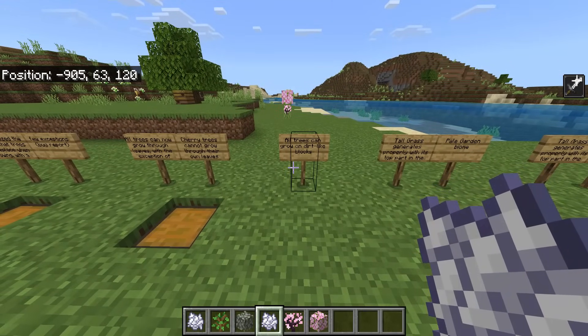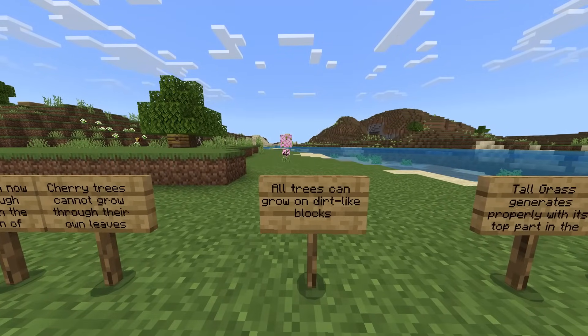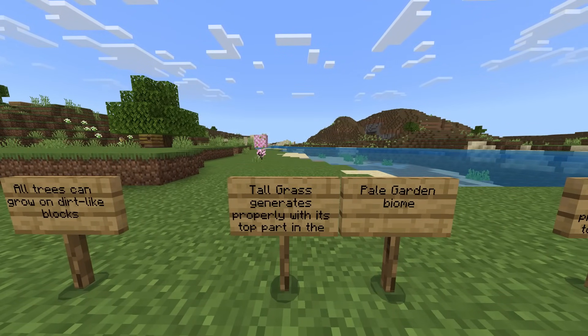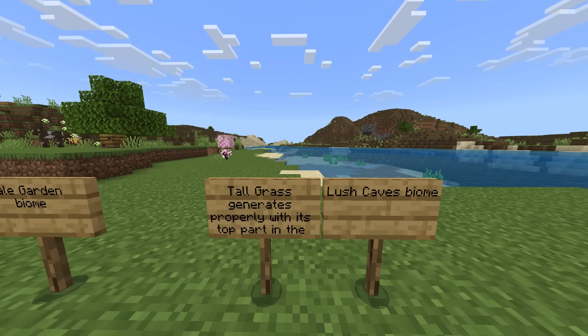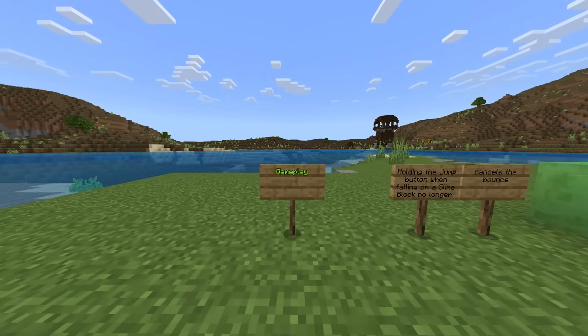It also says all trees can now grow through leaves, but with the exception of cherry leaves — they cannot grow through their own leaves. I don't know why they've done this, maybe you guys can explain in the comments. It does say all trees can grow on dirt-like blocks. Tall grass generates properly with its top parts in the pale garden biome and in lush cave biomes.